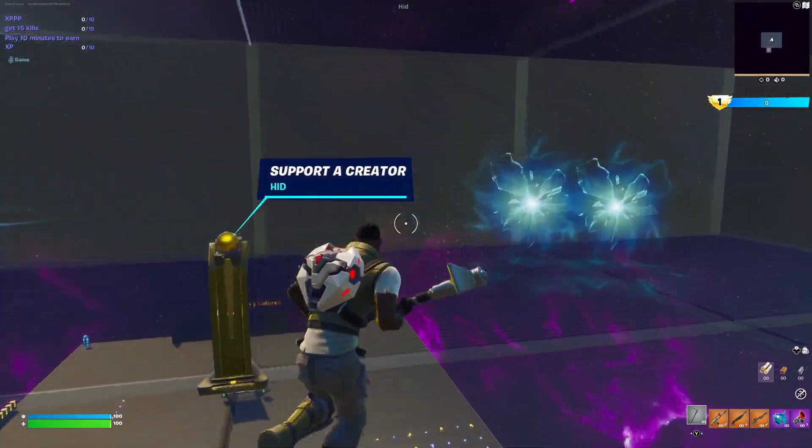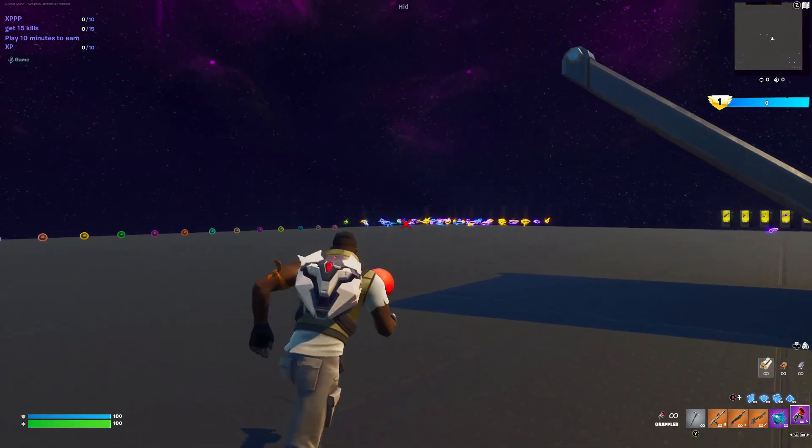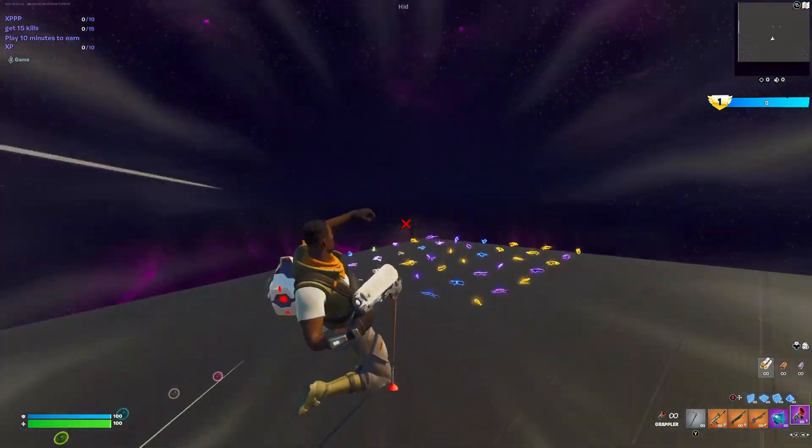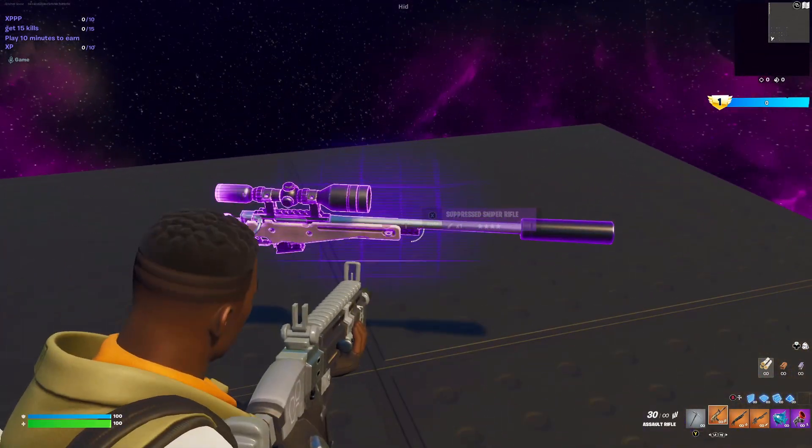Once the game starts you'll be stuck in a slow square for about 10 seconds. After that, run through any of these rifts — it doesn't really matter — then turn to your left until you see all these guns over here.